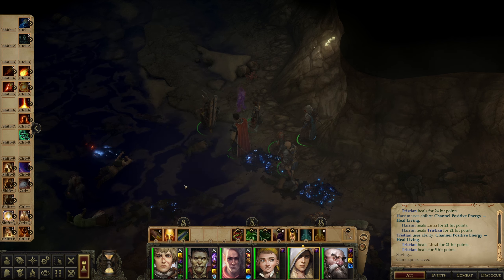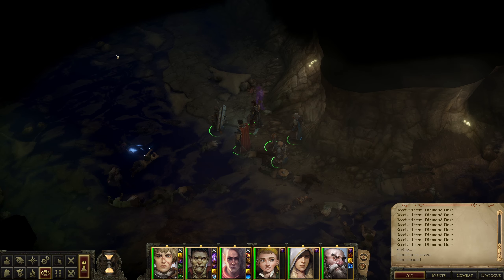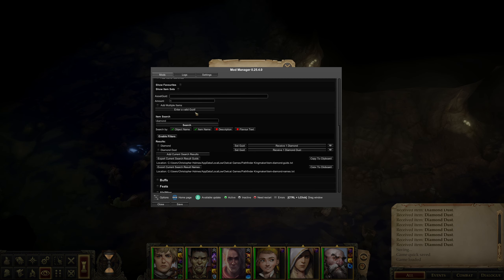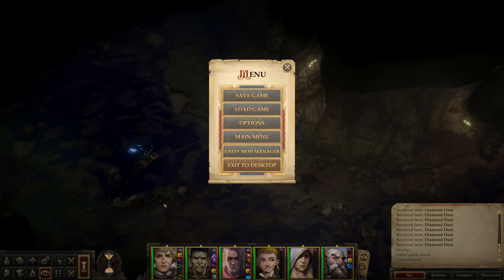Here's the thing I changed - this is actually really cool. If you go to the main menu screen there's actually a button for the Unity Mod Manager now, which is kind of crazy that they just integrate it into the game. Or maybe the Unity Mod Manager adds that button - that's pretty awesome. I didn't know that existed.